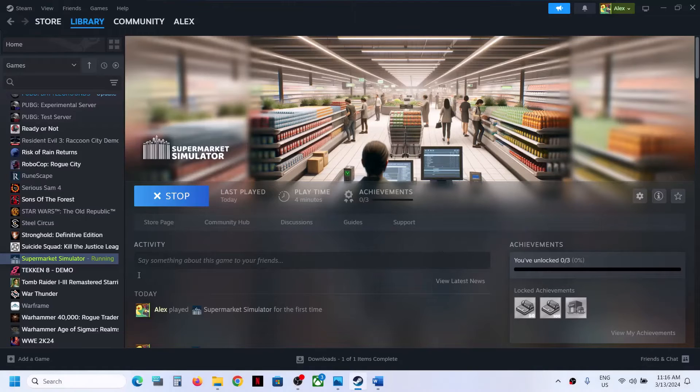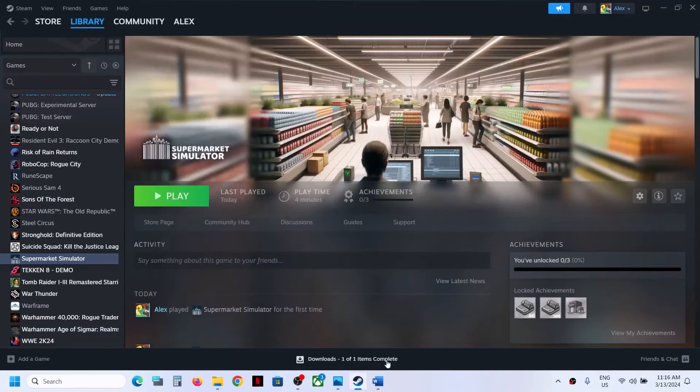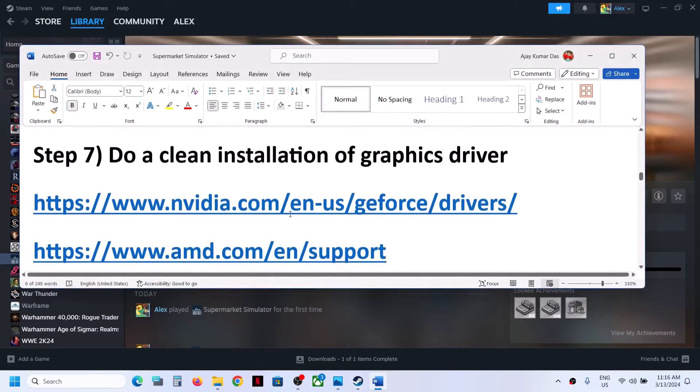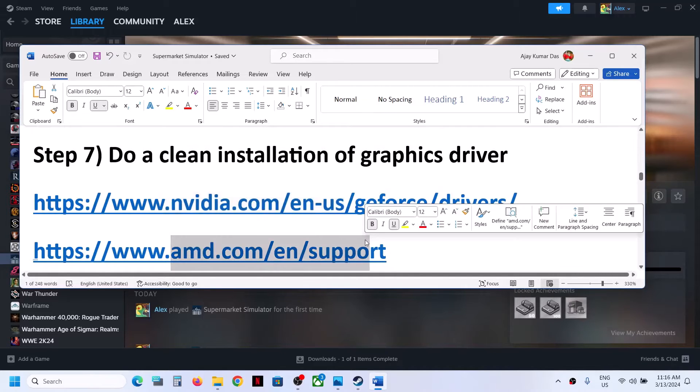If it's still not working, right-click the game once again, go to Properties, and clear the launch options field. Then follow the next step, which is to do a clean installation of your graphics driver. If you have an Nvidia card go to the Nvidia website; if you have an AMD card go to the AMD website.